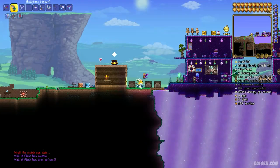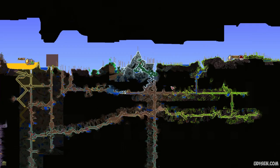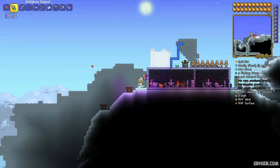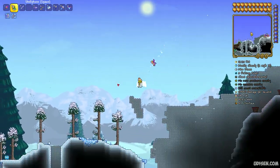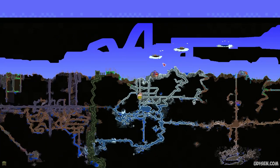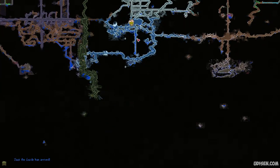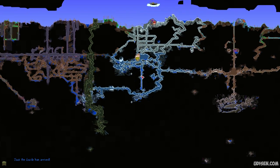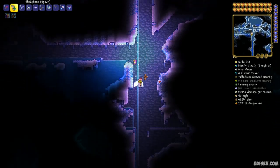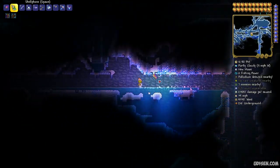Go to the surface and find the ice biome in your world. Here's how the world layers work: the surface is at the top, below the surface is the underground, and then below that is the Underworld. The cave system is around six or seven hundred blocks from the surface. Between these two layers is the underground system — explore it to find the Ice Tortoise.